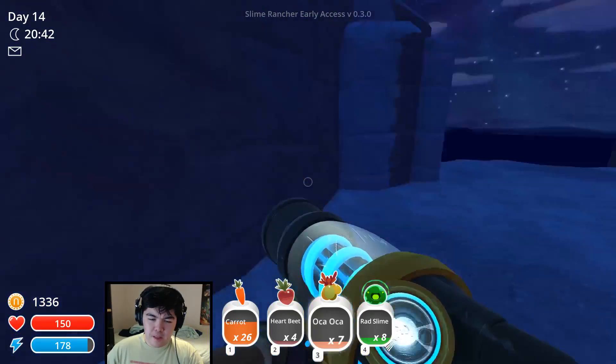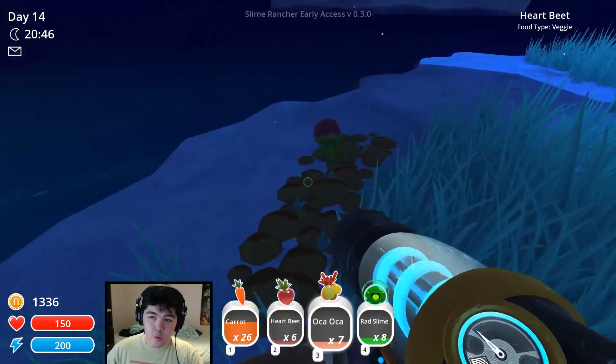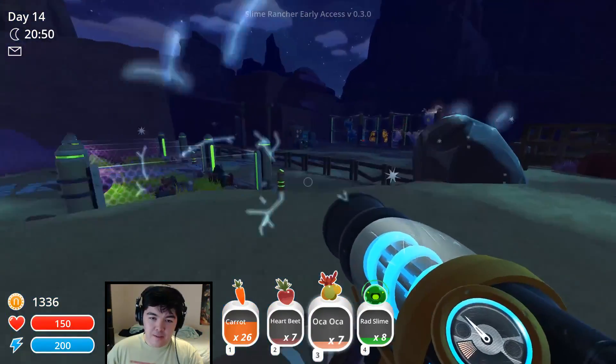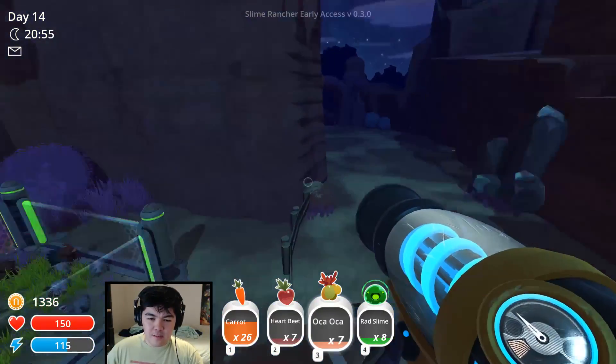Okay, maybe we'll just take the teleporter out of here. What are these? Heartbeats. Got some more heartbeats — sweet. We're back at our base. We'll go ahead back over to the Gordo slime and then we'll see what he has to give us. But first, let's put these rad slimes somewhere.